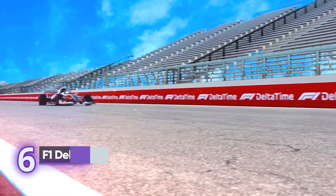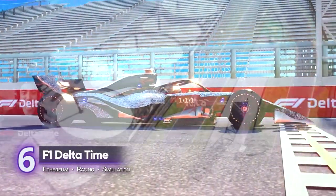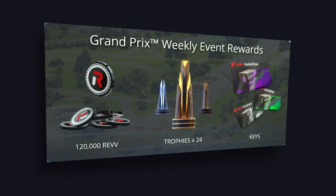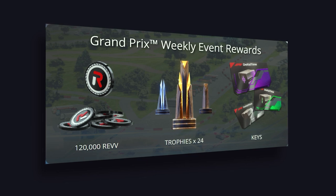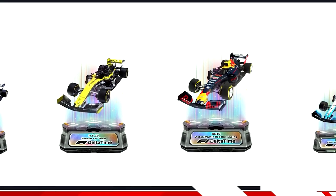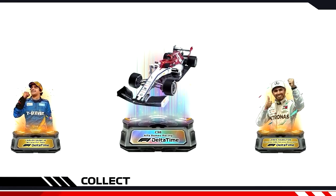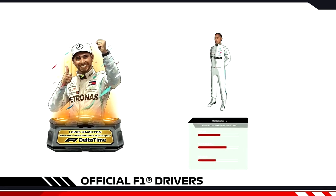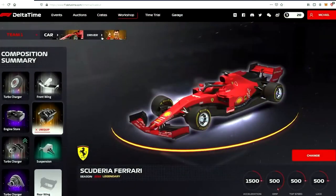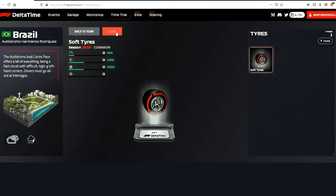6. F1 Delta Time. This is a racing sim with weekly tournament rewards with a prize pool totaling close to $30,000 of REV tokens and car keys. F1 Delta Time has two main components: the collectibles and the racing game. The collectibles are NFTs — unique items stored on the blockchain that you need to own to play. These include the cars, the car parts, and even the drivers.